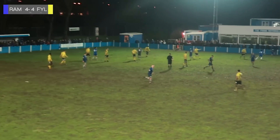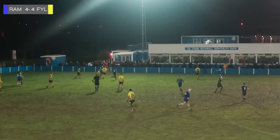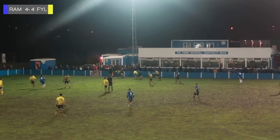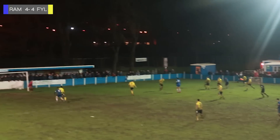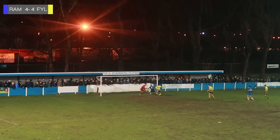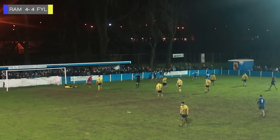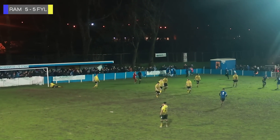Throw to Ramsbottom. Lugsdon won the header well but couldn't really direct it. Goldwoods has the ball again, lays it out to the far side to Jacobs. Nice play down the right hand side. Cross comes in, Evangelinos trying to get there — and he's gone! Evangelinos has scored a hat-trick and Ramsbottom are winning!